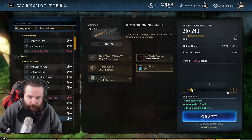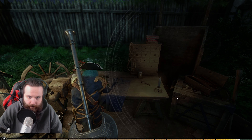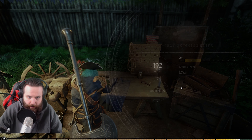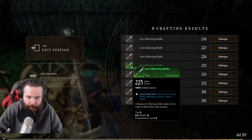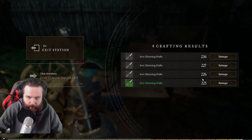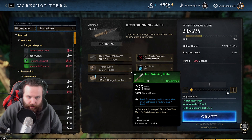Well, now we can make more. Let's make a couple more. Did we add Azoth to that? I think we did... I don't think we did. At least we're getting our engineering up. So we'll salvage that. This one's not bad — Azoth extraction, that's good. We haven't really had any problems with Azoth. That's a pretty good skinning knife.